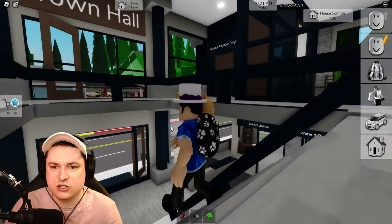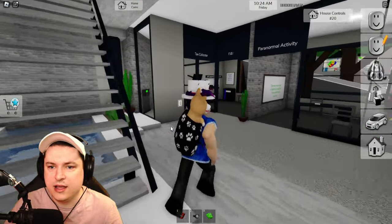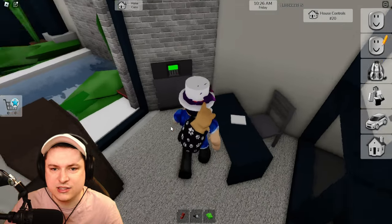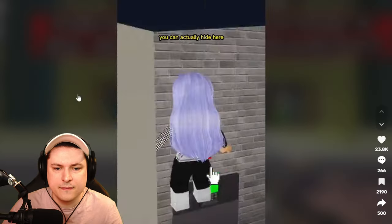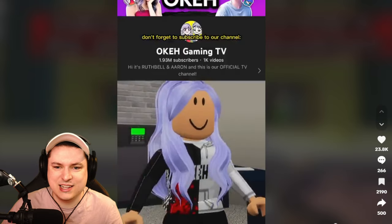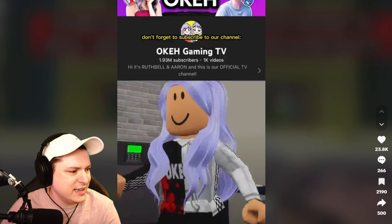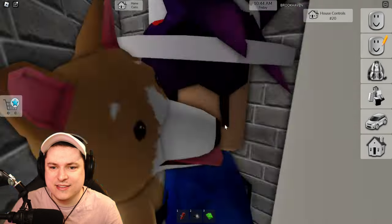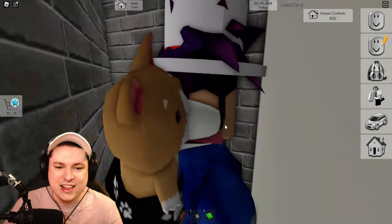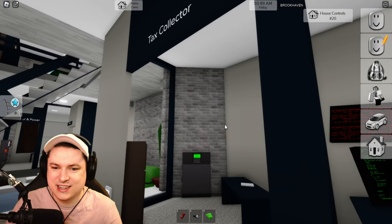The secret in the tax collector place is behind this safe. So we found a secret money printer, and we go down and click the green button to exit. Now we have to find the tax collector. There's a mysterious safe — you can actually hide here, hide from the tax collectors! Such a good spot if you would ever do a hide and seek.